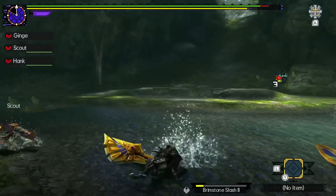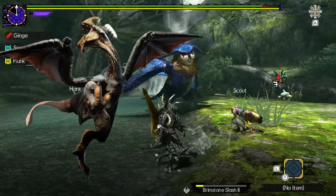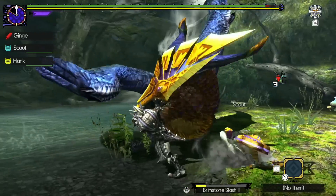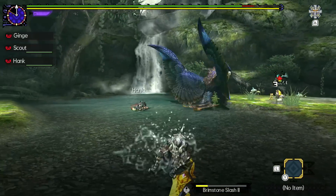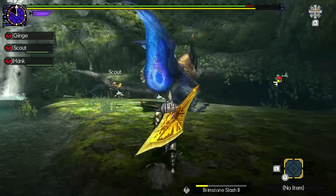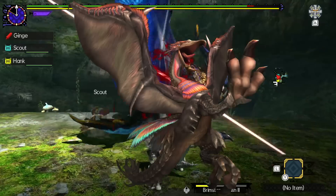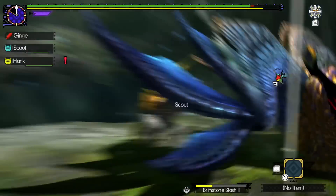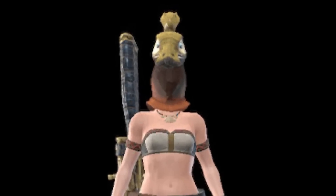Traditionally, the bird wyverns are split into two different camps: the ones that can fly, and the ones that can't. But most of them share the fact that they don't really look like birds. It's a loose term that more so refers to them being smaller and lighter than flying and brute wyverns. Sure, Kutku has a beak and Hypnocritius is pretty close, but none of them are quite as avian as Malfestio is. Okay, Gargwa. Gargwa is just a bird — I'll give you Gargwa.